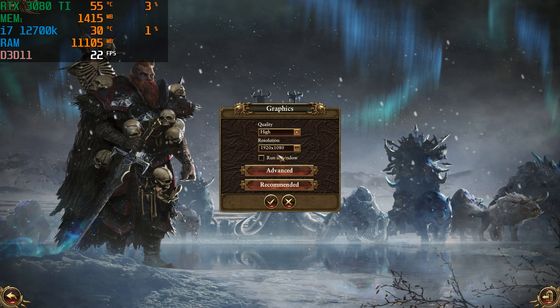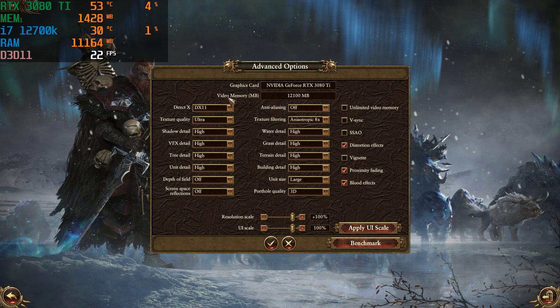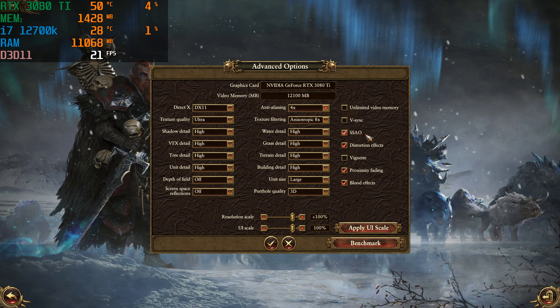Let's see what the high preset recommends. Advanced settings — depth of field and screen space reflections are still off, unit size large, everything on high, not ultra. Anti-aliasing is off on the high preset — let's put it to 4x. Everything else is on high; textures are on ultra but we'll set those to high to match everything.